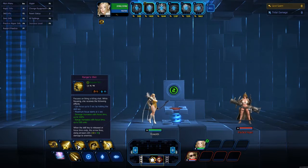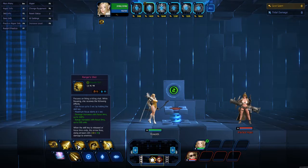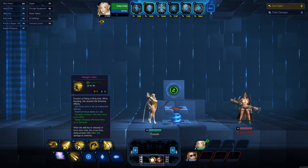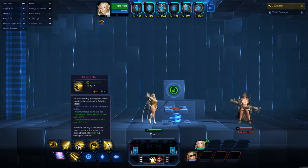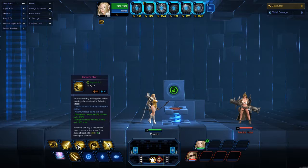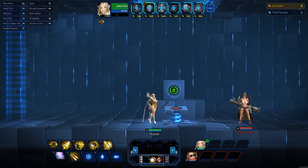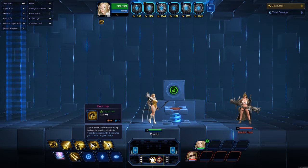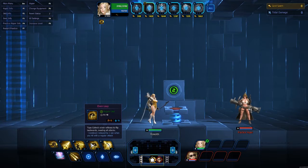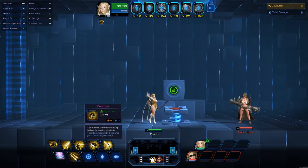My W, Ranger's Shot, focuses on firing a killing shot. While focusing, she can hold the skill key up to five seconds. Maximum focus starts at one second. Damage increases with focus time up to 100%; range increases with focus time up to 500 units. When the skill key is released, the arrow fires doing at least 228 damage with your damage modifiers to enemies. This passes through every enemy — it doesn't just stop on the first enemy hit. Your E, Elven Leap — tap Selene's Elven Reflexes to flip backwards, evading all attacks. Cooldown is reduced by one second when you hit with a regular attack, so your cooldown gets reduced the more attacks you do. Pretty sweet, pretty solid.